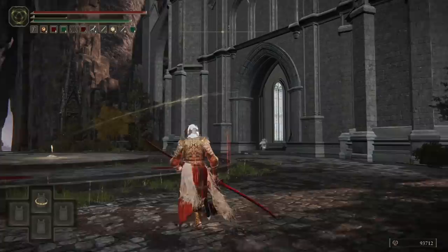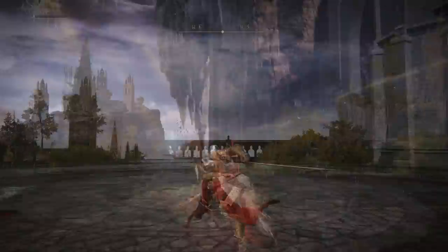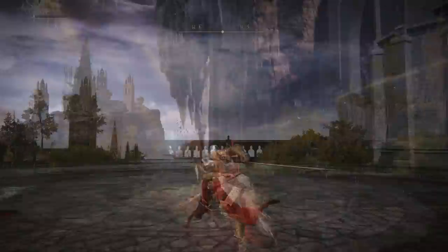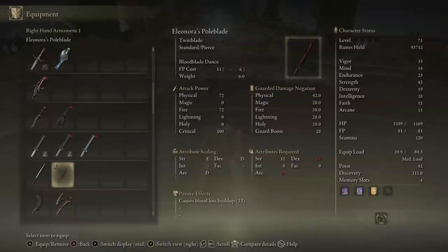Secondly is Eleonora's Poleblade — one of the coolest weapons I've seen so far, to the point that I'm actually considering a respec just to use it properly for a while. These are twin blades drenched with blood, and they have a unique Ash of War that makes you go full Darth Maul mode: flipping and spinning and leaving a trail of blood behind your blade almost like a lightsaber. This thing is just really freaking awesome. To use it properly you need 21 Dexterity, 19 Arcane, and 12 Strength.